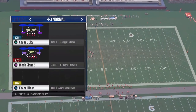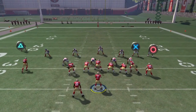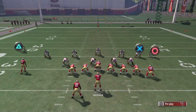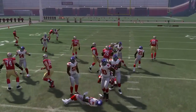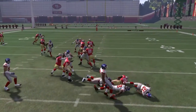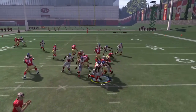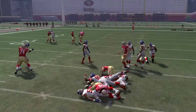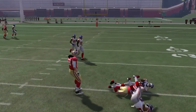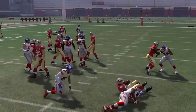Against the same defense, let's take a look. Negative two. Not good at all. Another negative two. Another negative two. About negative four. Again, farther backwards than forward. Maybe about half a yard. And another negative two.